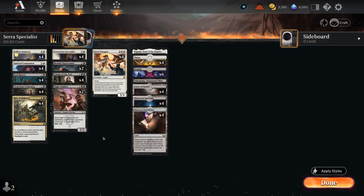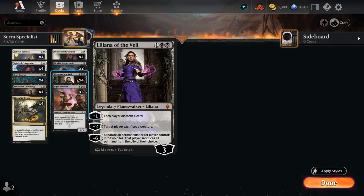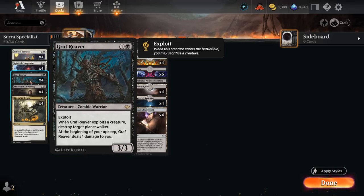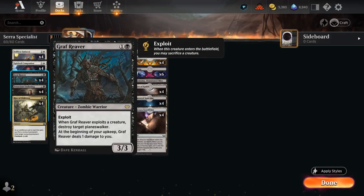We also have the full set of Graf Reaver — a two-mana 3/3 with Exploit. If we sacrifice a creature to Exploit we can potentially destroy a planeswalker; it's another answer to opposing copies of Liliana of the Veil. It's also just a 3/3 that can apply some pressure, and since it sacrifices itself it has great synergy with Specialist and Paragon. We can also sacrifice other creatures like Companion to it to keep the bigger 3/3 in play.